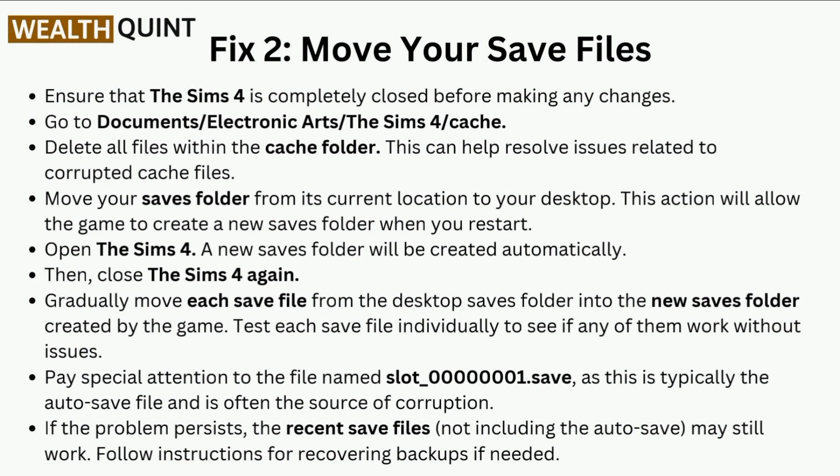Gradually move each file from the desktop Saves folder into the new Saves folder created by the game. Test each save file individually to see if any of them work without issues. Pay special attention to the file named 'slot_00000001.save', as this is typically the autosave file and is often the source of corruption. If the problem persists, the recent save files may still work. Follow instructions for recovering backups if needed.